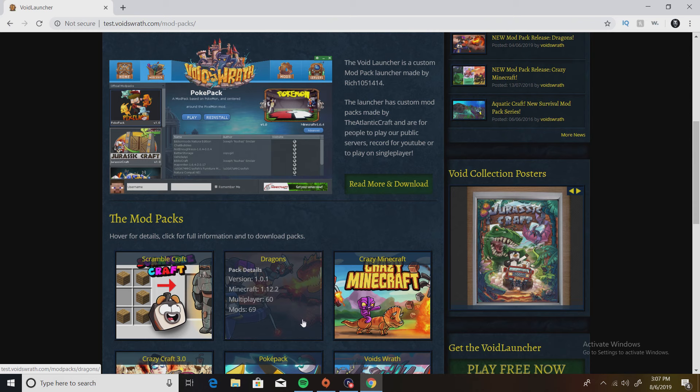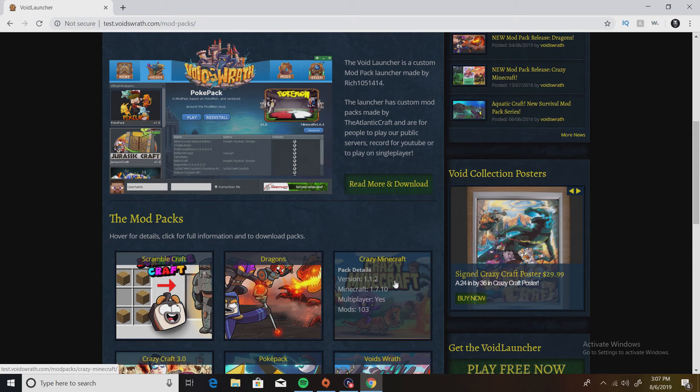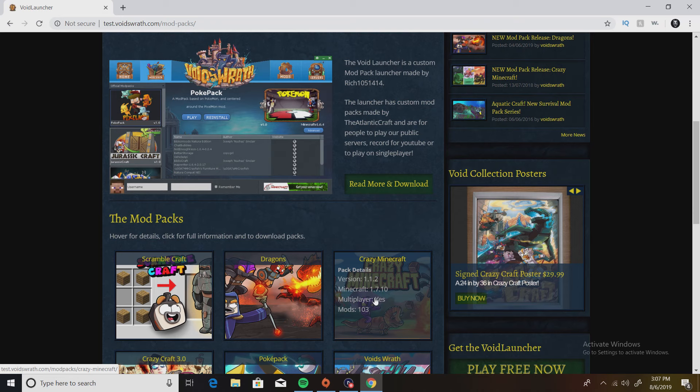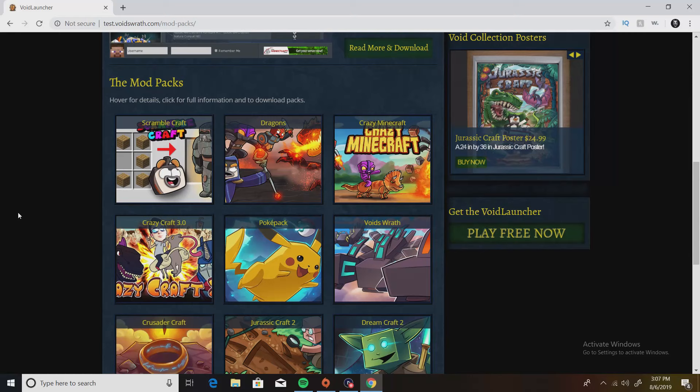You've got a Dragons mod — I actually haven't played that yet but I'm looking to play it later; if you're interested please leave a comment below. You've got Crazy Minecraft — I really don't know what this one is, I haven't played it yet, but I assume you can get dinosaurs and there are other mods like a jetpack in there too. It says multiplayer.